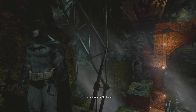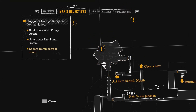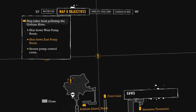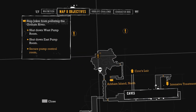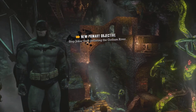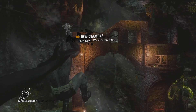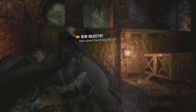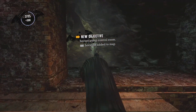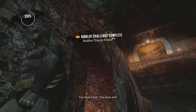It won't reach Gotham. Looks like we've got to stop the Joker from polluting the Gotham River. We've got to shut down West, East, and the pump control room. This is going to be a doozy. So where do we go from here? Left or right? I think I'm going to go right here — get that Riddler trophy. Looks like we're going the right way, guys.